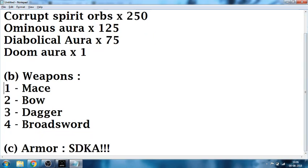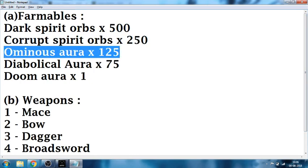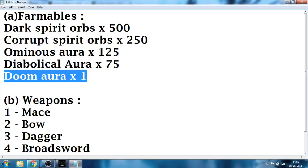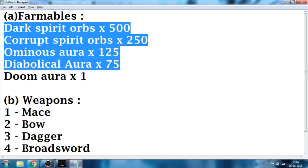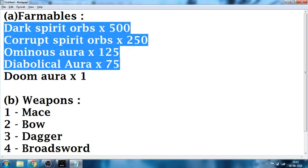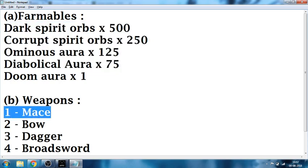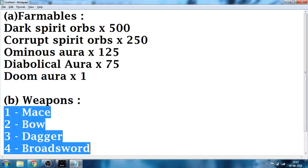We are going to discuss what we need for the Sepulchre's Doom Knight Armor: Dark Spirit Orbs 500, Corrupt Spirit Orbs 250, Ominous Aura 125, Diabolical Aura 75, and one Doom Aura. The Doom Aura is the most easily obtained — although it is a very rare drop, it is never an issue. The issue is the remaining ones. You only need to make these four weapons: Maze, Bow, Dagger, and Broadsword. Do not make any others.